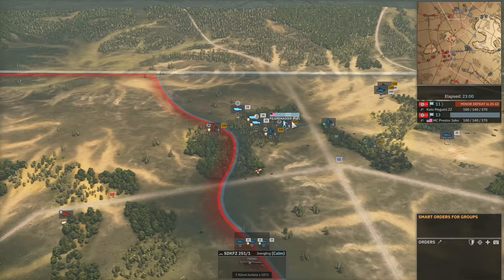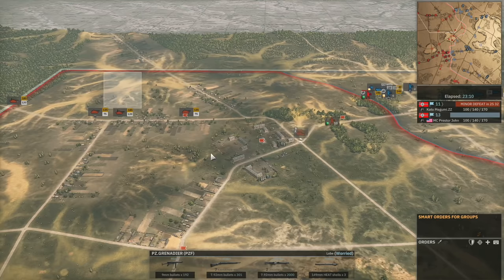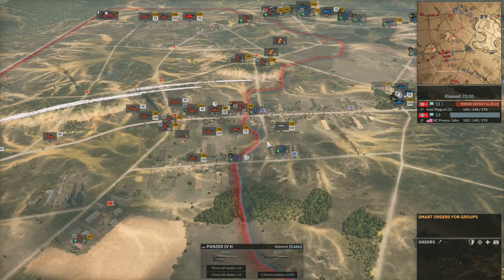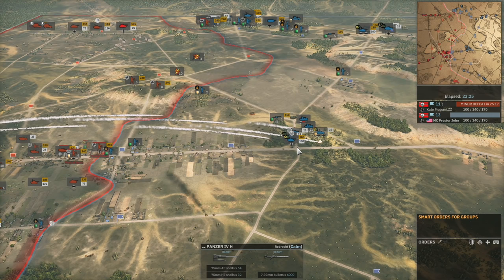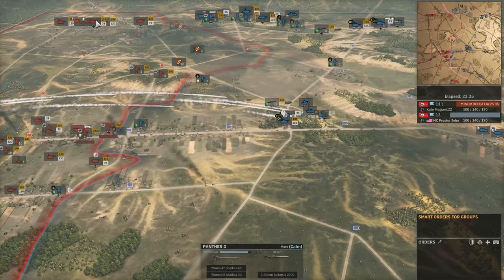Now the armor is coming into play — Stugs behind, a Jagdpanzer, and the SDKFZ-71s tearing into the Panzergrenadiers through the light cover. ZZ has been forced to respond. We've now moved into Phase C with both players utilizing balanced deployment, so 170 points per minute on both sides. They're going to have an abundance of Panther Ds — if you bring Panther D cards in Phase C with the 5th SS Panzer, you can get a lot of them.